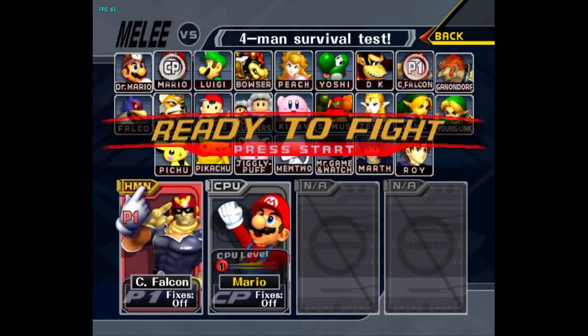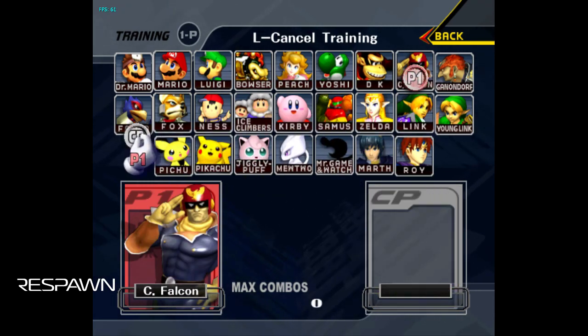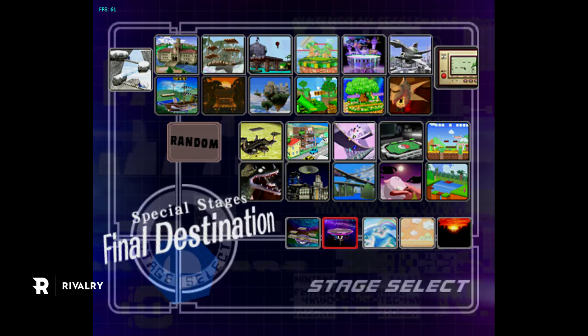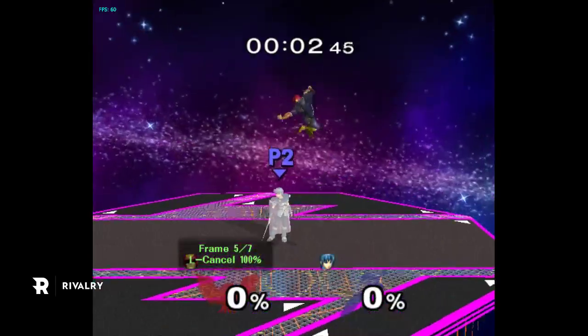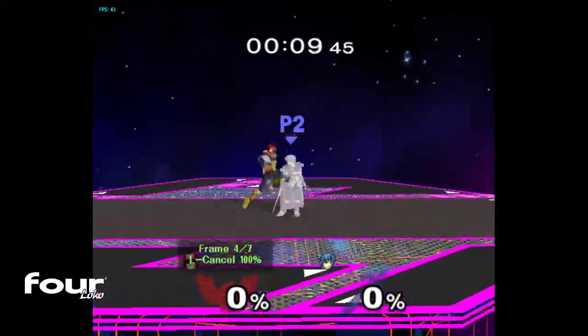Okay, so that's the general practice routine for movements and some moves as well. Now I'll get into how to use the Uncle Punch training mode to max value — probably just run through almost every event match. The main thing to say here is to practice every different move in your arsenal, practice different timings, different drifts.